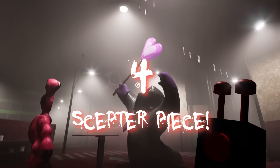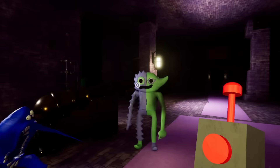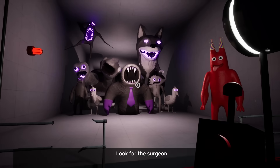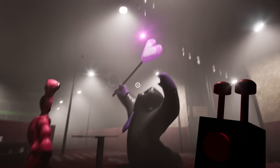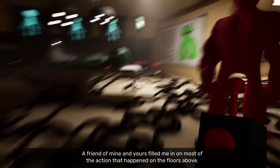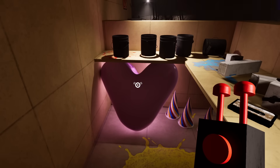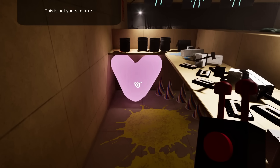On to secret number four: the Scepter Piece. Basically, the entire game of Garten of Banban 6 is about finding the Scepter Piece. Once you realize it's been stolen by Syringione, you think Garten of Banban 7 will be about finding it. But did you know you can actually find that centerpiece literally in the first few minutes of the game? When Syringione takes you into that surgical room with all the wires on the ground, there's a desk on the left side, and you can see the center of the Scepter Piece sitting right there underneath the desk. It's not hidden anywhere secretive — it's just lying there. You can even interact with it, but you can't take it because you get a notification saying it's not yours to take.